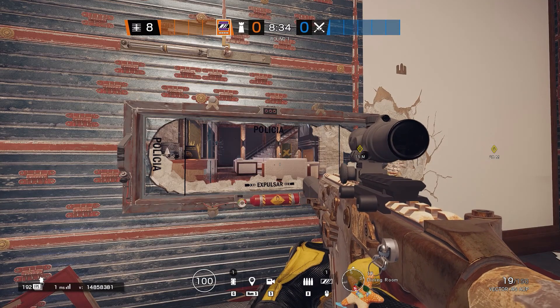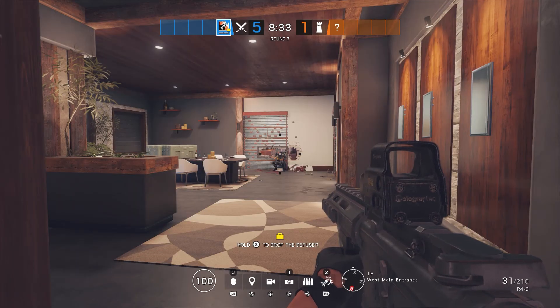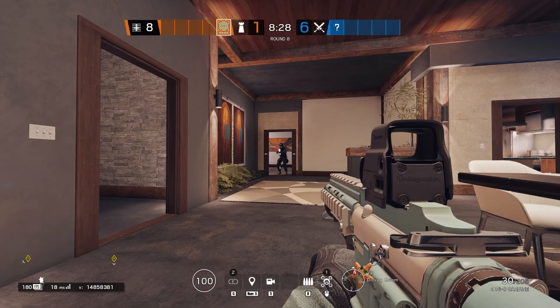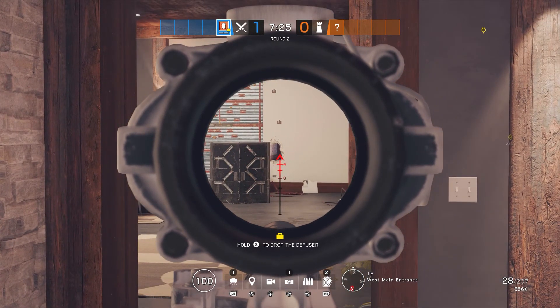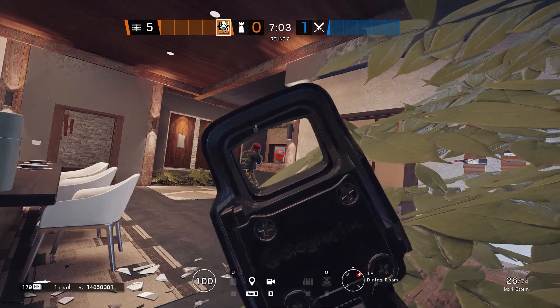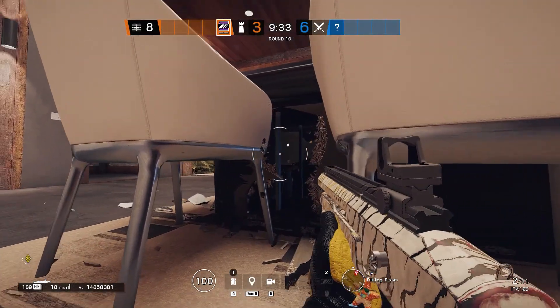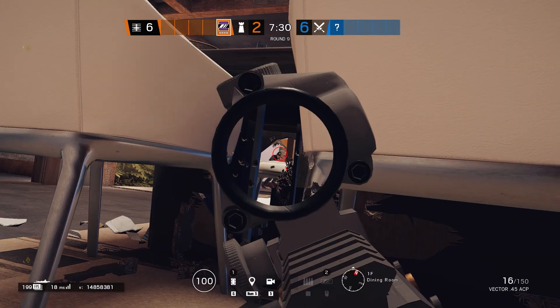Mira, your job during the round will be holding the mirror looking into fireplace. Alibi's deployable shield should be placed in such a way that you cannot be shot from the rear, and Jaeger's ADS's will protect the shield. Be wary, however, that you do not stray out of safety unknowingly. It is possible that attackers may just flat out give up on fireplace, in which case you may choose to join Alibi in her fight. Most people don't know that you can shoot out the bottom of the dining room table — I recommend that you try this before people catch on.